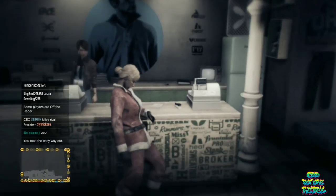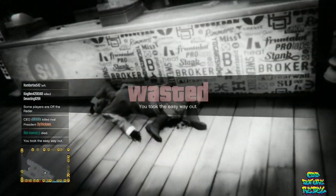Go back to the Santa costumes and on the last Santa costume outfit, purchase it and save it as an outfit on slot number four. Back out from the front counter, open up your interaction menu, and choose Easy Way Out. You should spawn outside of the clothing store and be back alive again.